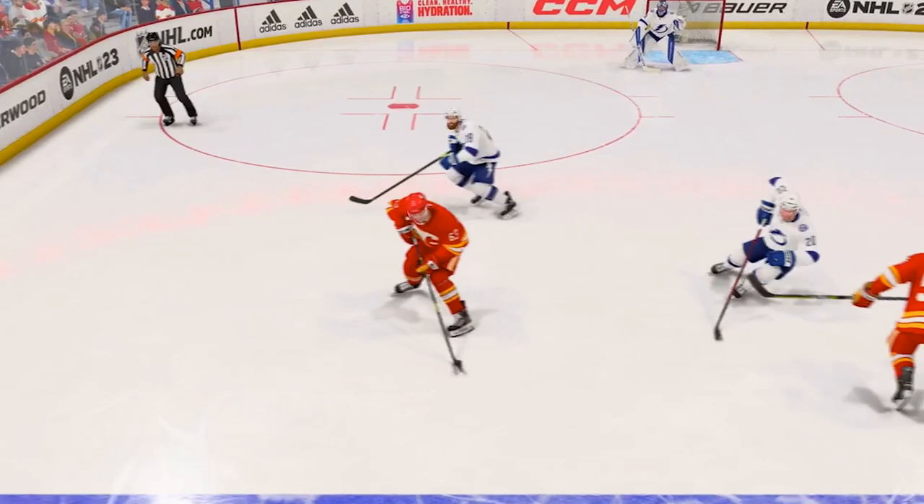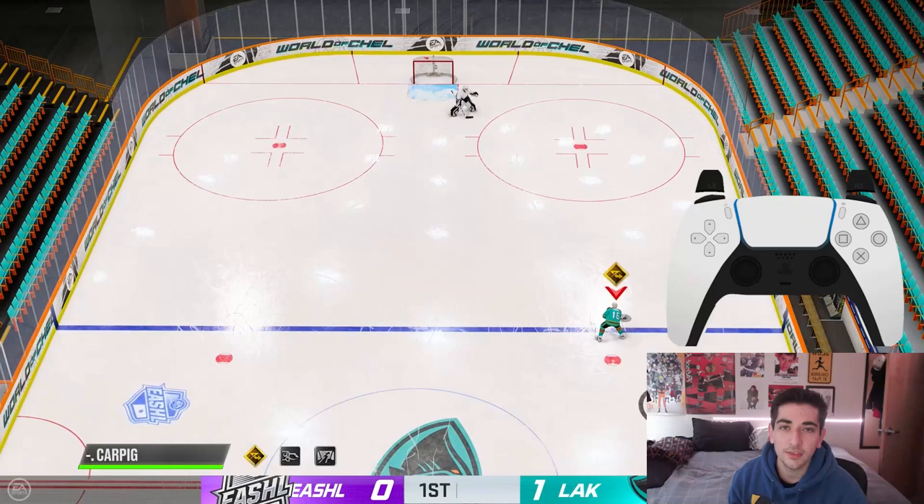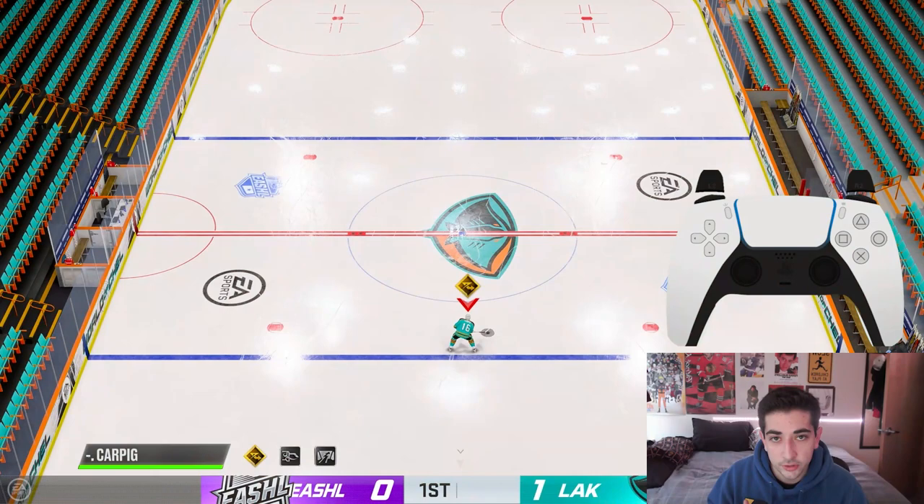It's important to remember that R1, or RB, is intended to be a saucer pass — so what you're essentially doing is just saucer passing it to yourself behind your back. That's why it's so crucial to press R1 or RB very very lightly, so that you're not over-saucing the puck and it stays within your reach. Once you put it all together it should look like this.